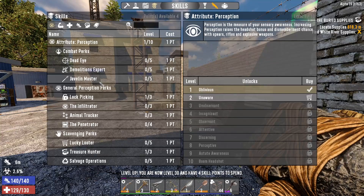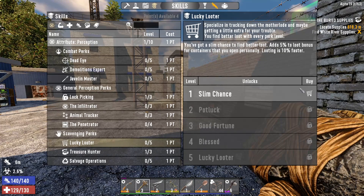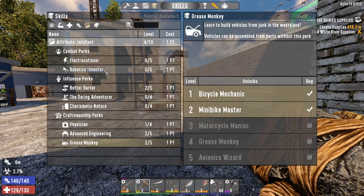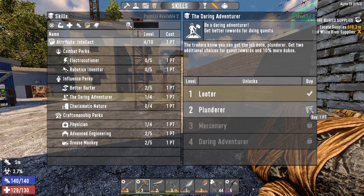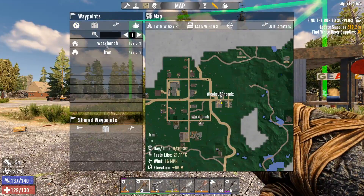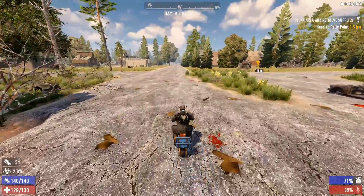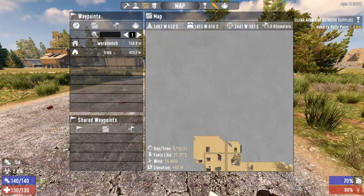I'm now level 30 and have four skill points to spend. Let's do that because we're doing a lot of quests, so let's try and make the most of our quests. There is a quest out in the desert which is a fetch and clear — a part of the map we haven't been to before, so I think it would be good to go check out. We've got to go follow this road and then probably follow that road.